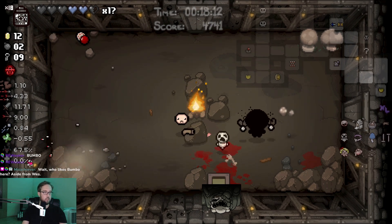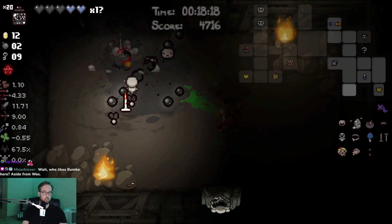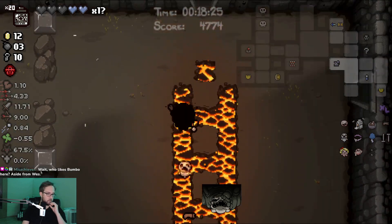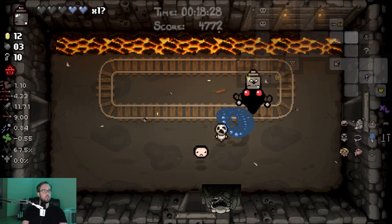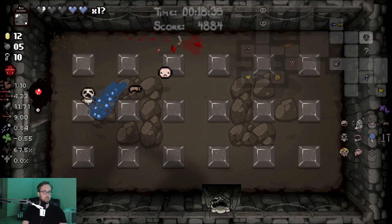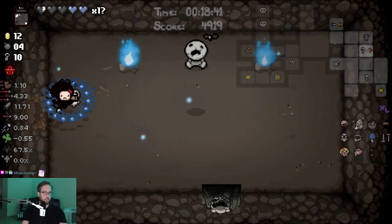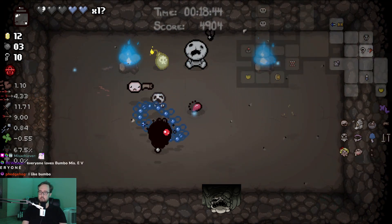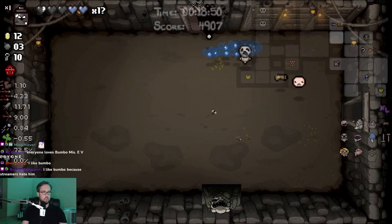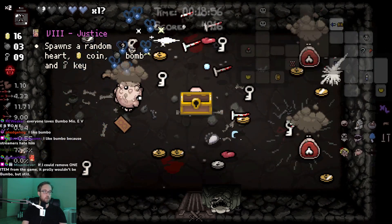I'm not waiting that out for the minuscule chance of getting a Magic Mush. Who likes Bumbo here, aside from Wes? I'm pretty sure the entirety of Twitch chat. Up my Devil Chance — even though it's actually a bit of a sticky situation. One key! I've never seen that before.